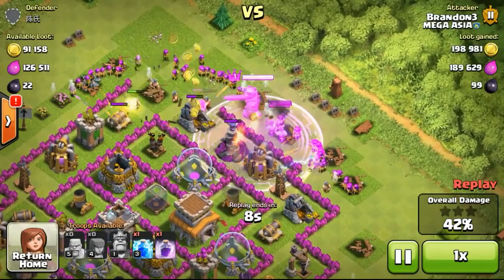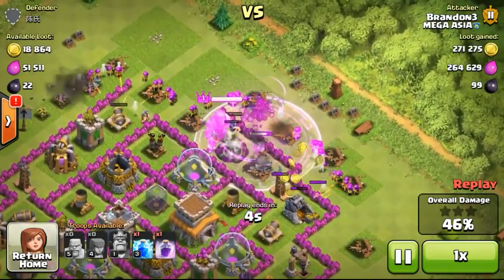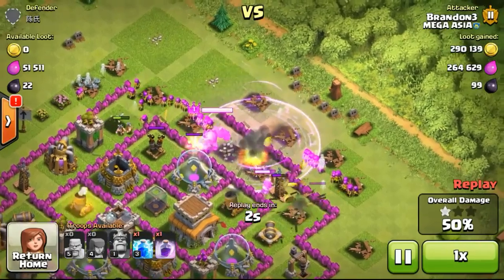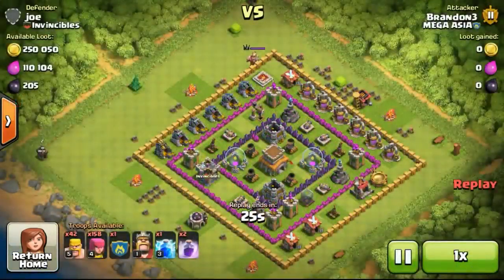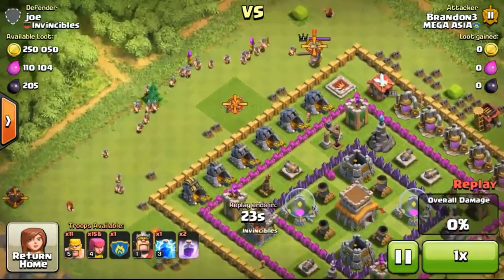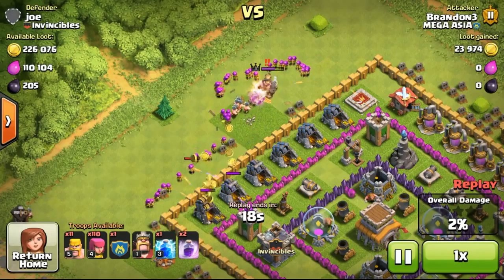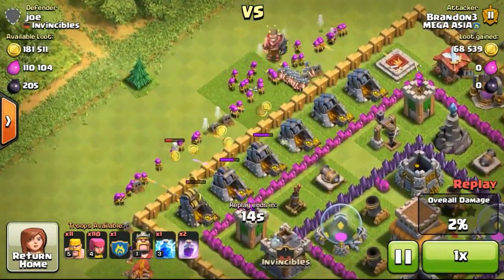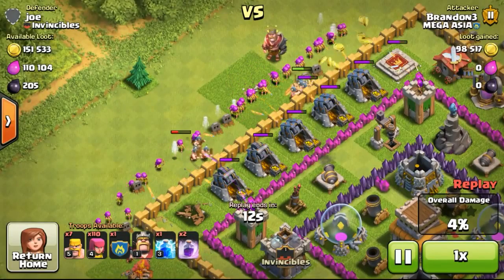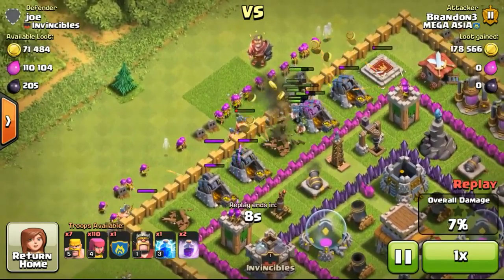Going ahead to attack this base with a very high amount of loot — almost 300,000-plus gold available. Definitely going for it because the loot is very high. I'm not bothering about elixir since my elixir is overflowing. For example, this base only has 110 elixir available, and I'm not going for the elixir — just the gold. Upgrading my walls is the top priority right now.